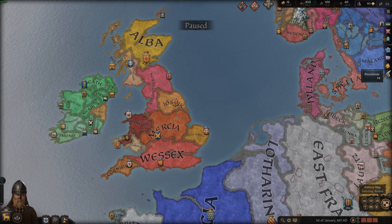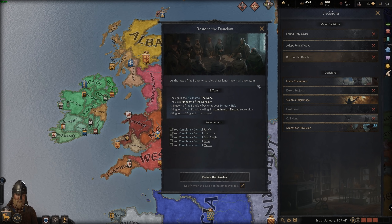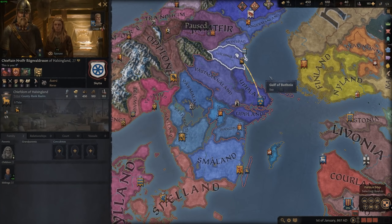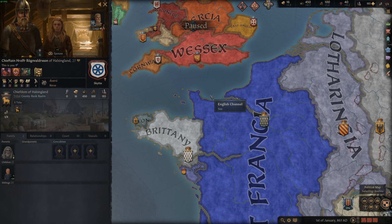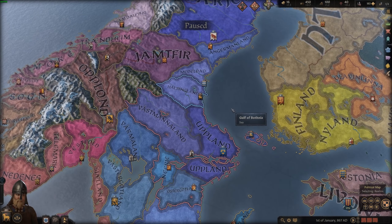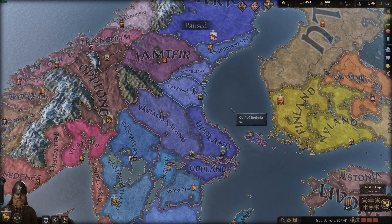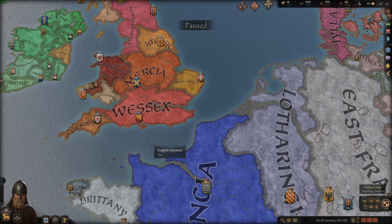You can go try and carve out your portion of England and use the decisions to restore Danelaw if you so wish. Or you can do the historical thing that Rolo did — he went down to France, into Francia, and created Normandy essentially by raiding into the Kingdom of France. I put him on this list because I'm a huge fan of the history of Normans and Normandy throughout the medieval era, so I think it's a really cool historical start.